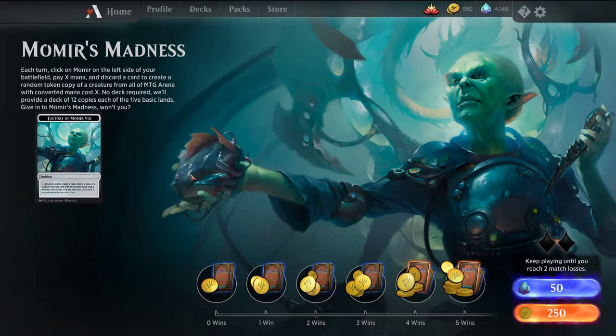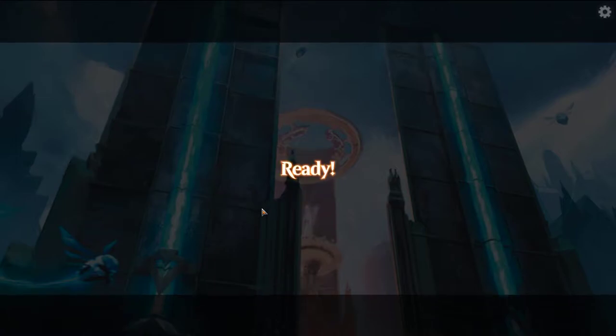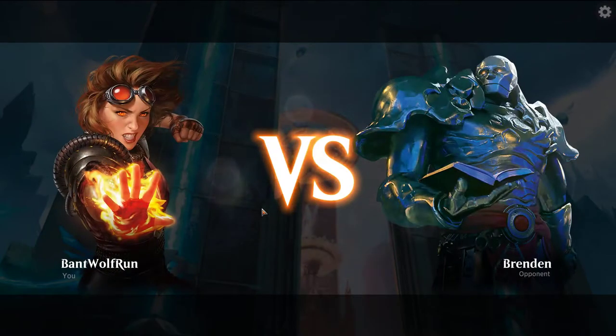Welcome back, I'm MTGJoe and today we're going to be playing Samomir's Madness. This is the special format for the weekend. Basically your deck is all lands and you can pay X mana each turn and it randomly pulls a creature from the game with converted mana cost X. It's a race to 9 mana, so whoever gets a Zacama out first wins.